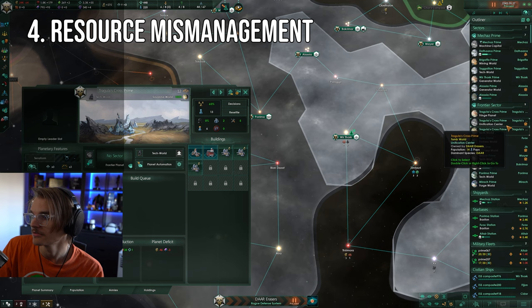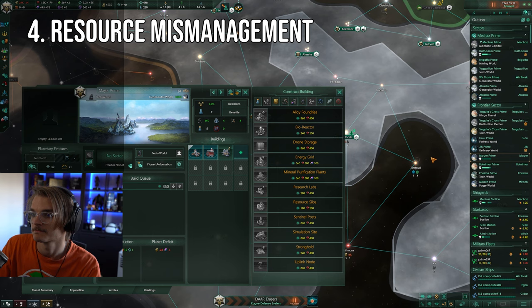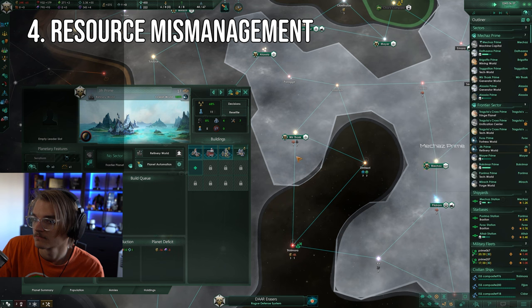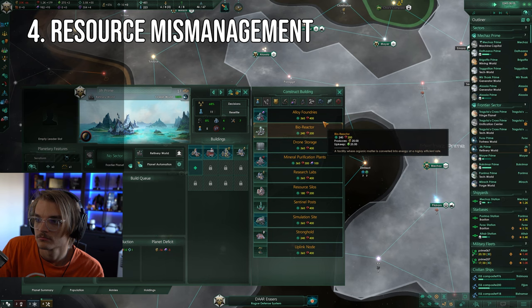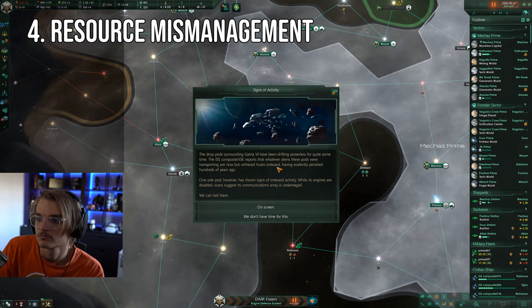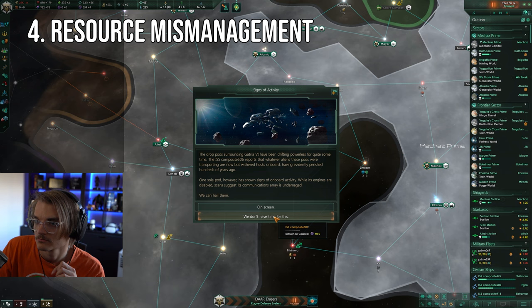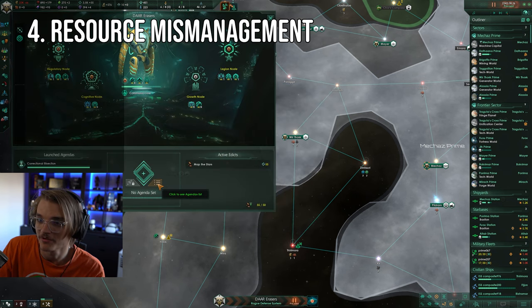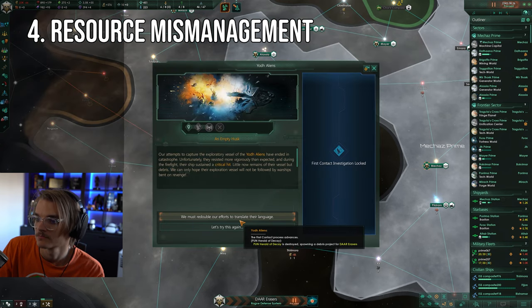Coming in fourth place, we have Resource Management. This is one of the most important mistakes to avoid, as it can quickly tank your game if you don't get on top of it. Resources make your empire work since they are produced and consumed by basically everything. Energy is required to upkeep ships, organic pops require food and consumer goods, and minerals are required to make alloys, which make basically everything. Getting into a major deficit without significant reserves can grind your game to a halt, as you'll very likely be unable to progress. Going into the red now and then happens to everyone, but staying in the red with only a few hundred resources or less in the bank can quickly send your game spiraling.